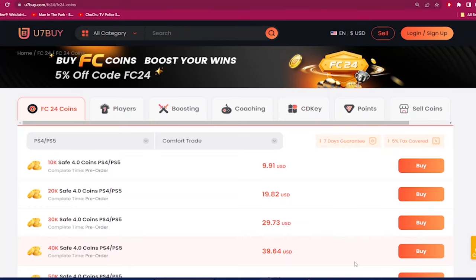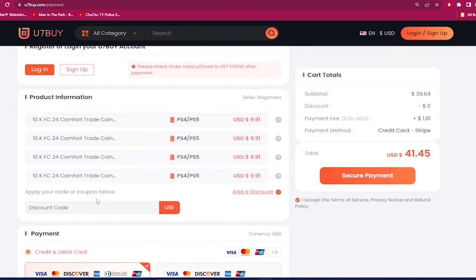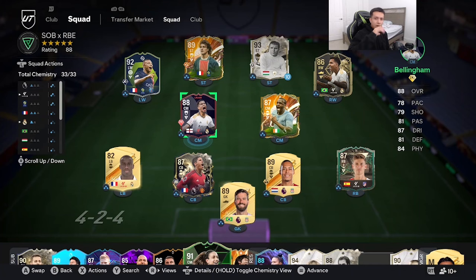If you want the cheapest and most reliable EAFC24 coins, check out use7buy.com. Use the code 'dan' to get six percent off. Also on the same website, if you ever want to sell your coins, click on the help center and click on the selling section.